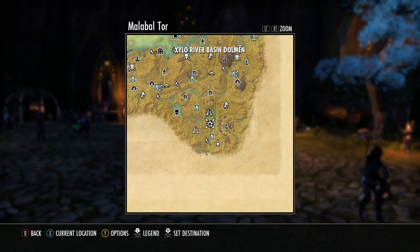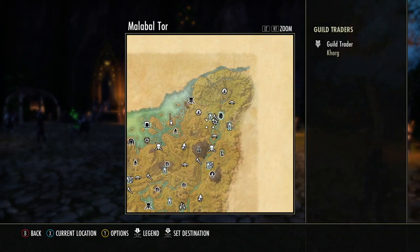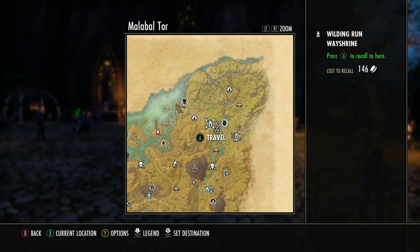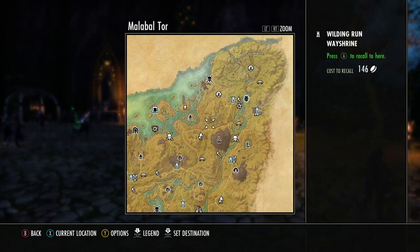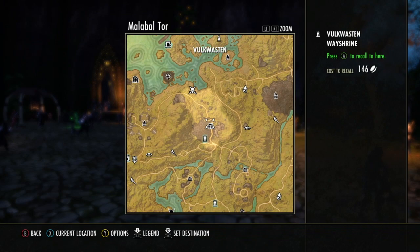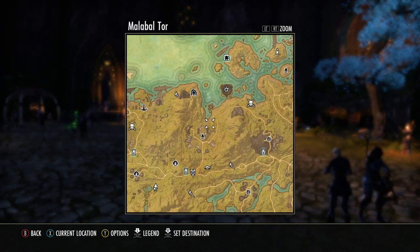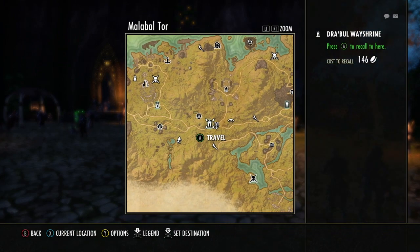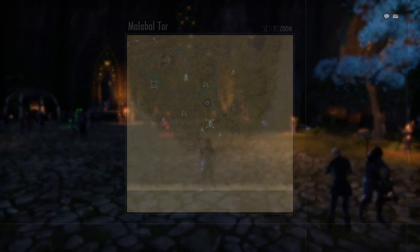So here I'm just showing you the rotation. You're going to start out at the bottom and travel to that dolmen, go back to the wayshrine, fast travel to the wayshrine up at the top right of Malabal Torre, then go to that dolmen and go back to the wayshrine, fast travel to the middle wayshrine, then take this path, jump off the cliff — hopefully don't die — do that dolmen, take this path up to this wayshrine, and then fast travel to the first one and restart it all over again.